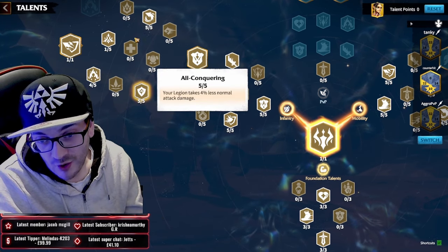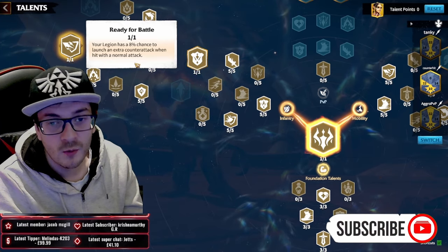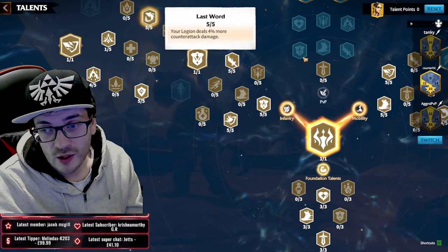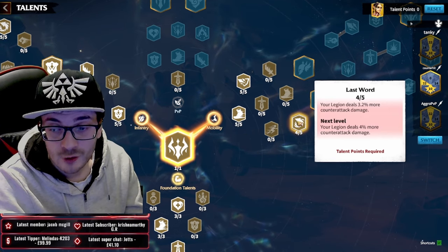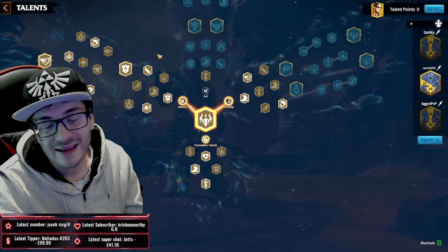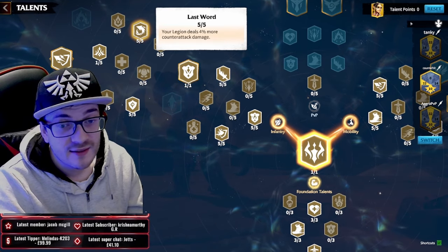In the infantry tree, we've taken defense, we can go full into Egoism since we're getting 5% march speed from mobility. Then five points into Adrenaline Rush, one point into Cool Headed, five points into All Conquering, and then the icing on the cake is Last Word with 4% counter-attack damage. Ready for Battle increases our chance of dealing another extra counter-attack.